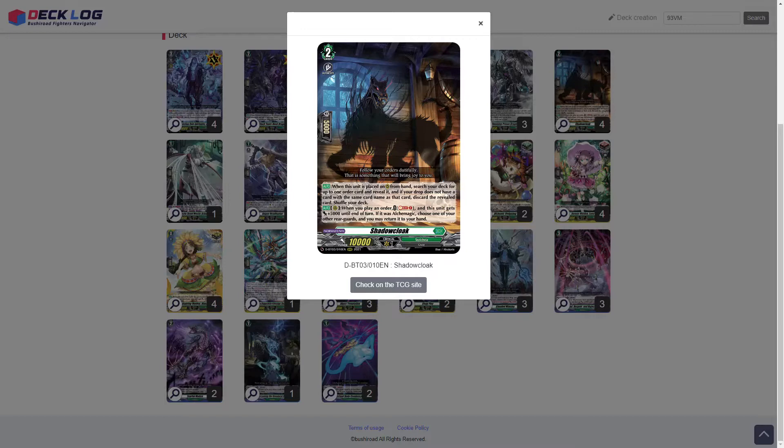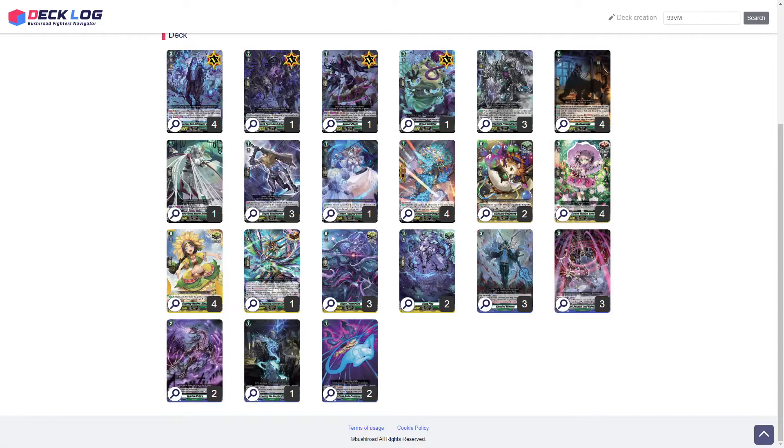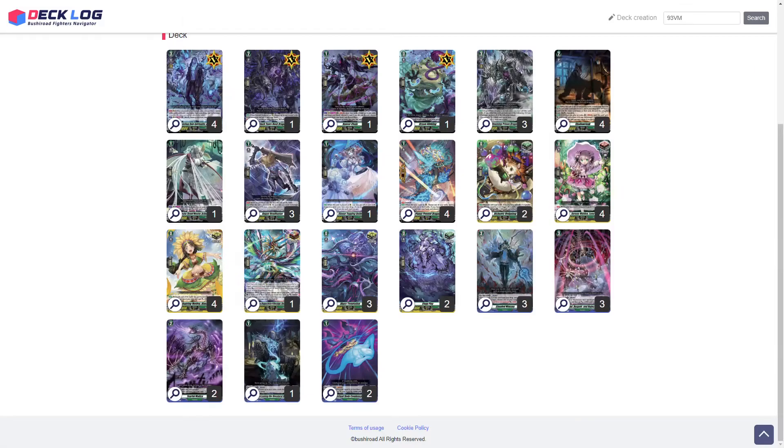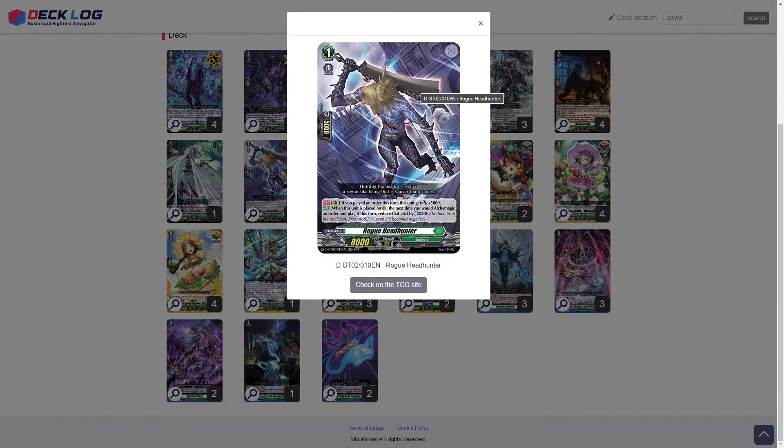Next we run one Axi Sticky. Its skill is act once per turn: you can counterblast one and retire two rear guards — if you do, draw a card and this unit gets plus 5k until end of turn. We then run three Rogue Hen Hunter. If you played an order this turn it gets plus 5k, and when this unit is placed on a rear circle, the next time you would play a magic order this turn you can reduce the counterblast cost by one.